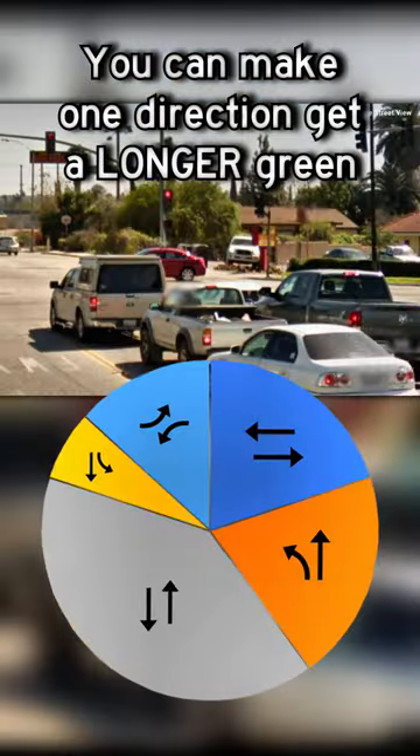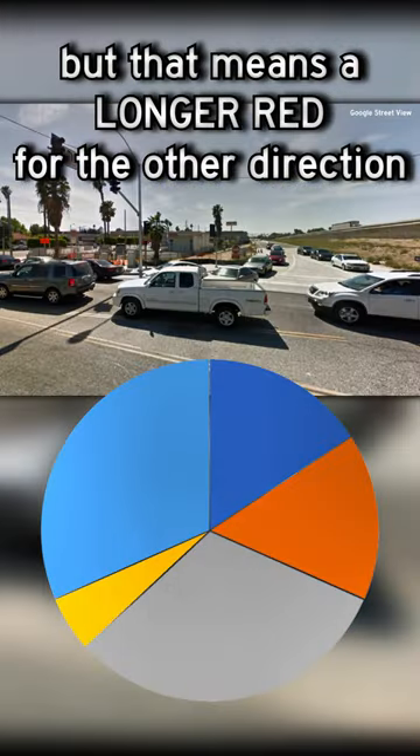So what do you do if a whole bunch of traffic shows up and pretty soon there isn't enough time to get all the cars through on the green? You can make the one direction have a longer green, but that means a longer red for the other direction.